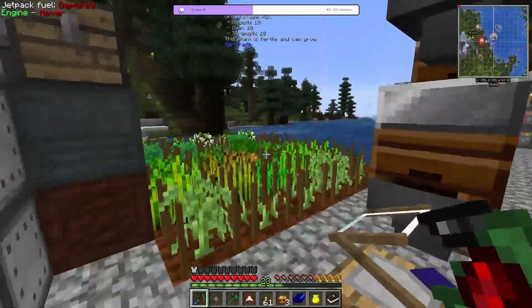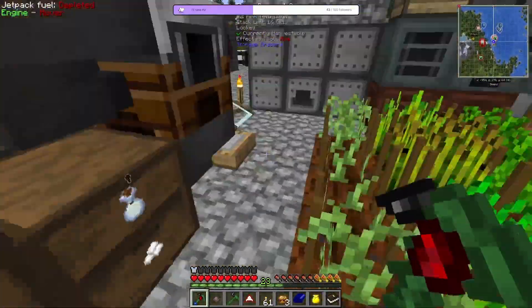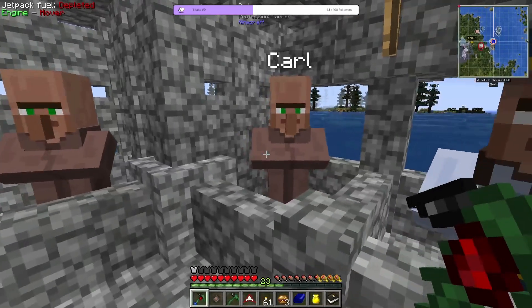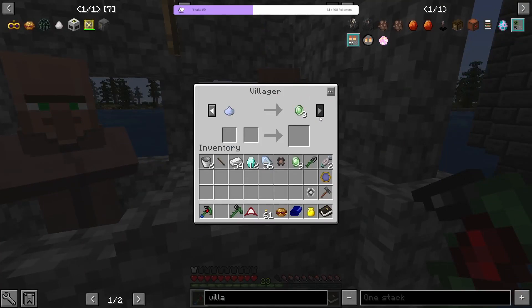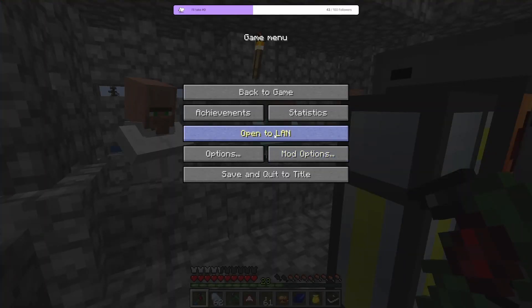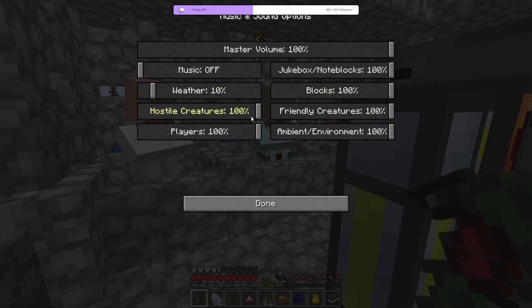Let's see about doing this. I'm gonna grab some wheat and get the emeralds from this villager - Carl. That's what I'm talking about - we get three emeralds out of one redstone dust. Not too bad. I'm gonna turn down their sounds, they're kinda too loud.